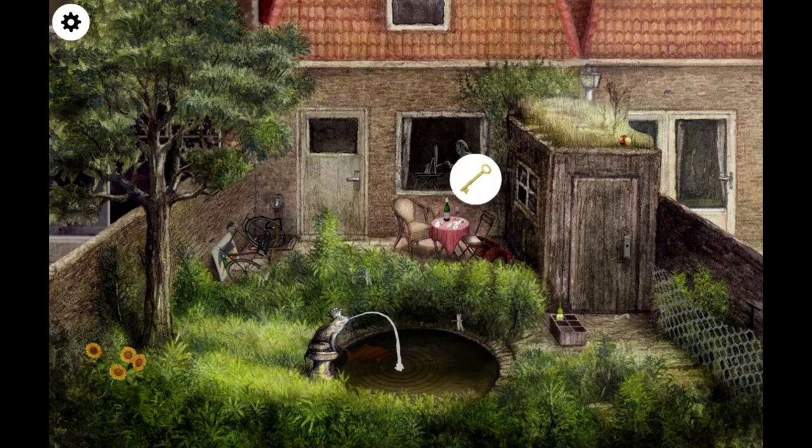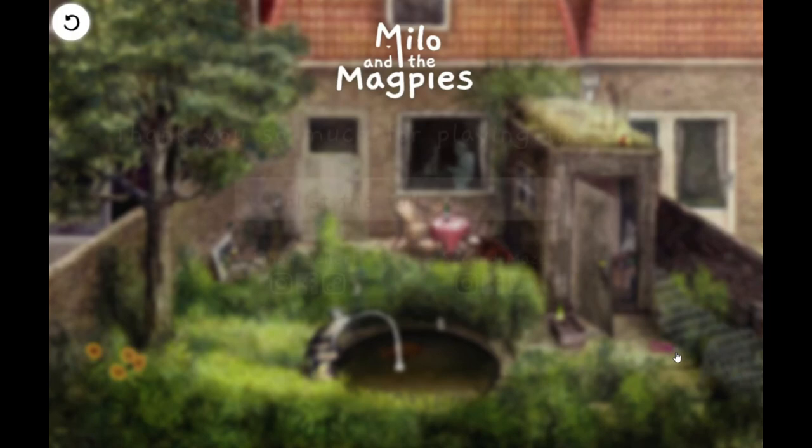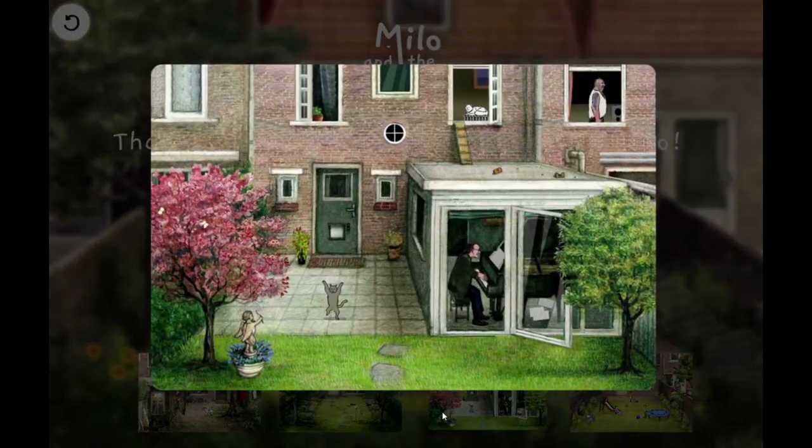We can do something here — we can open the door. Going in. Up there. Milo and the Magpies. The music is amazing, freaking amazing. Look at them dancing.